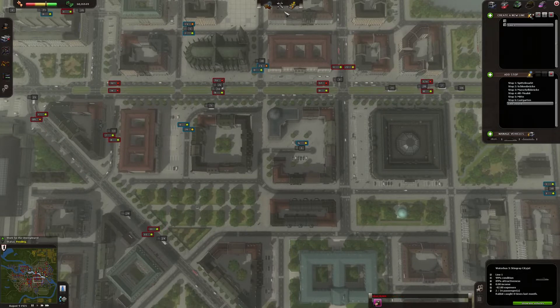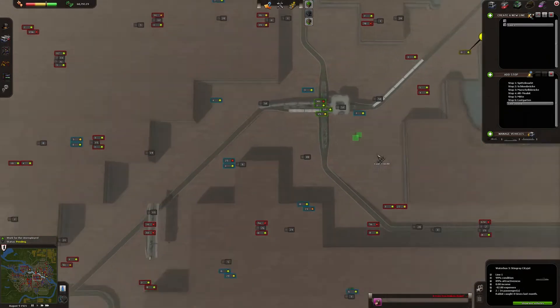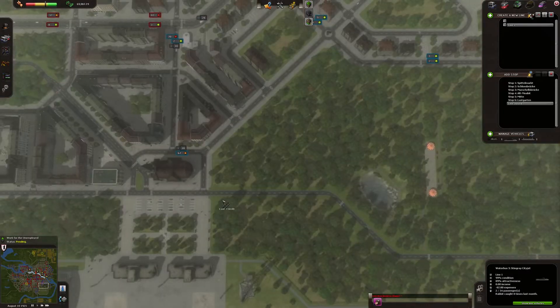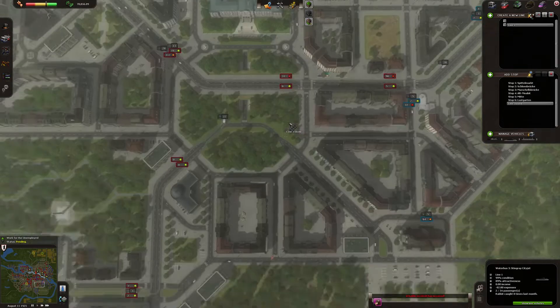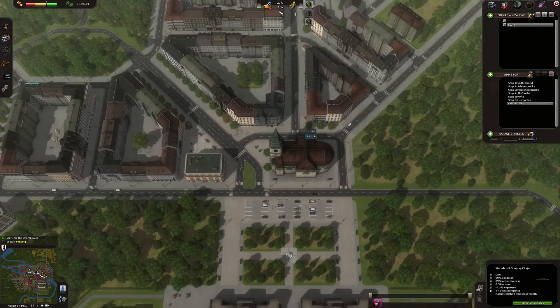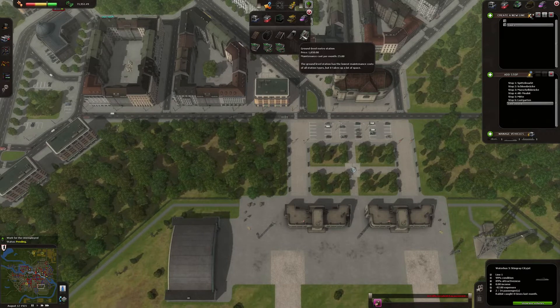So what do we have here? We have this station being used, and this one over here. Where is the airport? The airport is here. Do I want to connect it to this network? Let's do overground — just for the sake of demonstrating its power, demonstrating what an overground rail can actually do. So I'm going to build a ground level metro station.